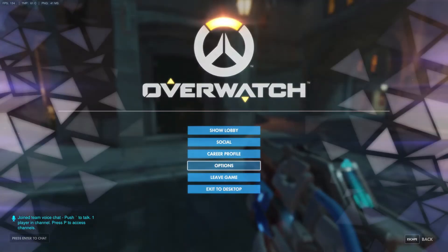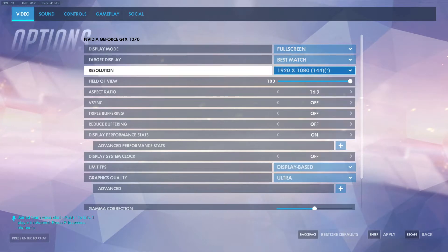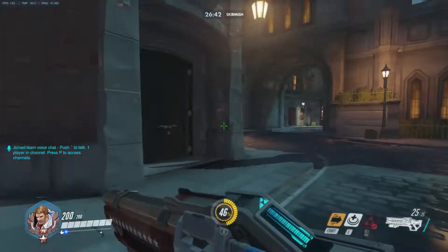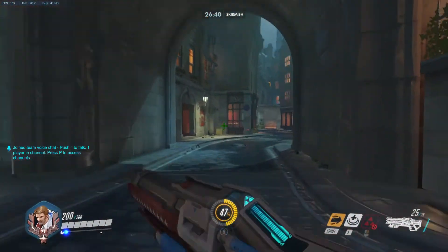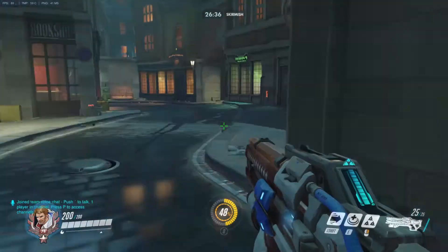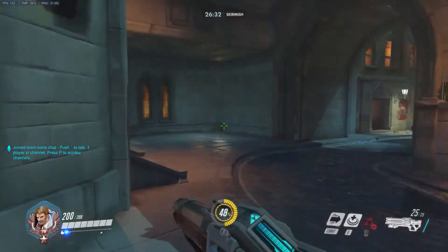Alright guys, we're going to jump into options here. We'll save resolution and refresh rate for last since it's a bigger topic. Going forward, field of view is basically how close or far away things appear. The higher your field of view, the faster you appear to move and the farther away things appear. You can see the difference between 103 and 80. Honestly this is all personal preference - I personally don't mess with it.